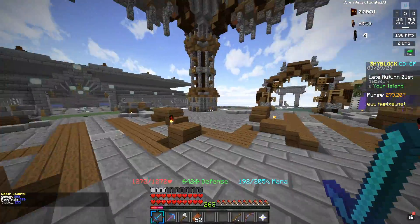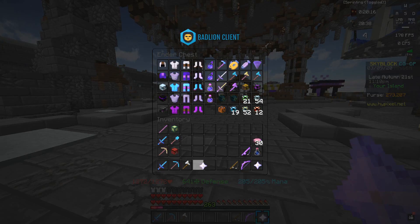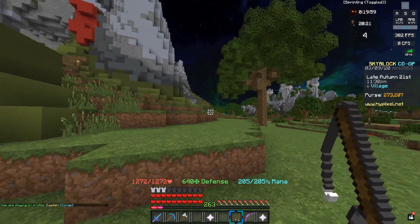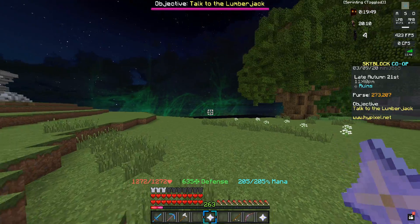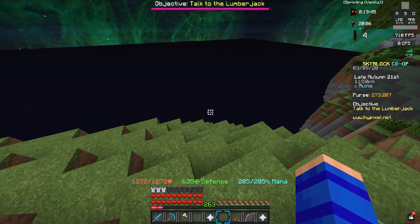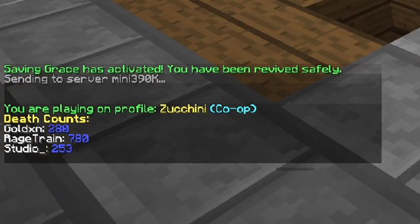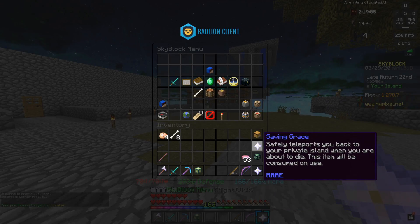That means we should be good to start trying to do some tier 3 and tier 4 slayers on the hardcore profile, as long as we have some saving graces with us at all times. Last little thing — we're gonna test here. I'm gonna head back to the hub and jump off into the void on one of these public islands. This is where a lot of the fairy souls I'd have to jump into the void to get are going to be, so it'll be interesting to know if it works here. Saving grace in inventory — and I'm gonna go ahead and just jump right off into the void. Saving grace is activated, you've been revived safely. Slash death count — still at 780. The only thing saving grace doesn't work on is jumping off into the void on your private island.